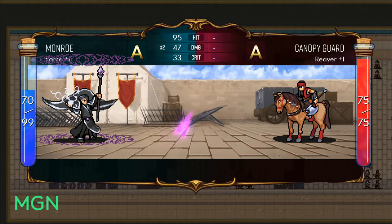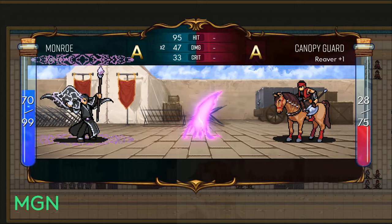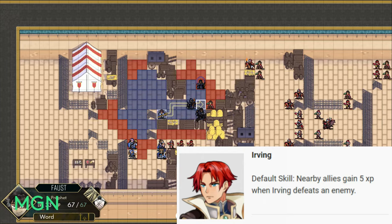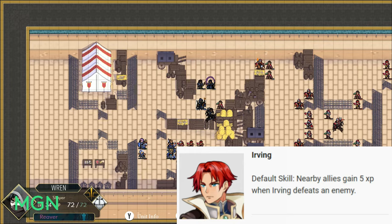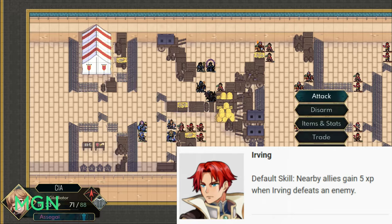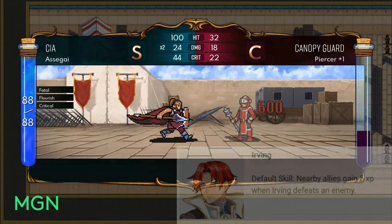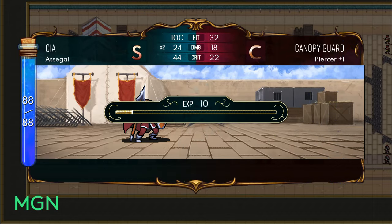For characters, Irving is a Warrior and he's the first character you get, so you'll have experience with Warriors right at the start of the game. Irving's default skill is nearby allies gain 5 XP whenever Irving defeats an enemy. It doesn't sound like a lot, but throughout the game it adds up.